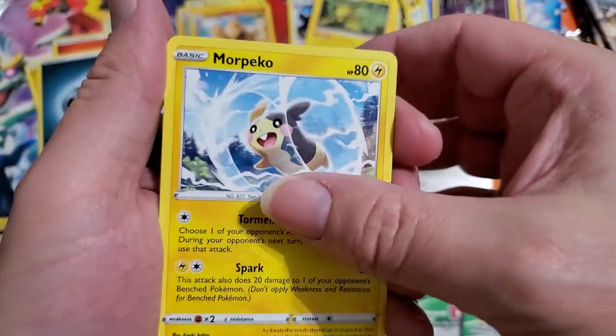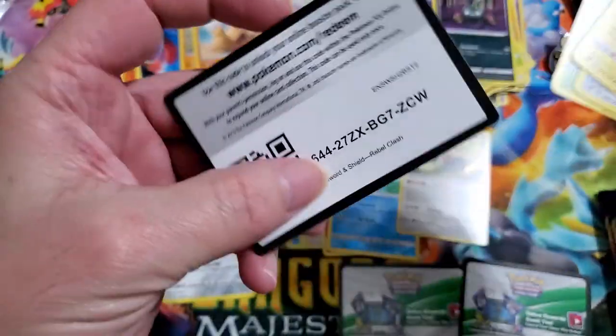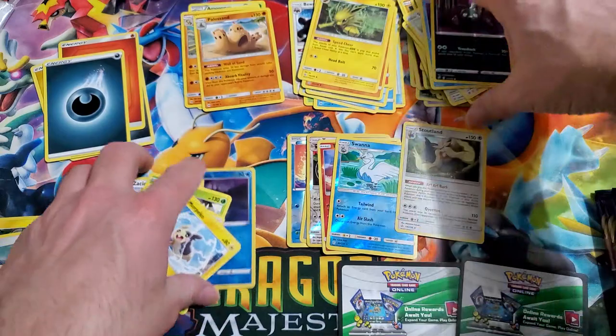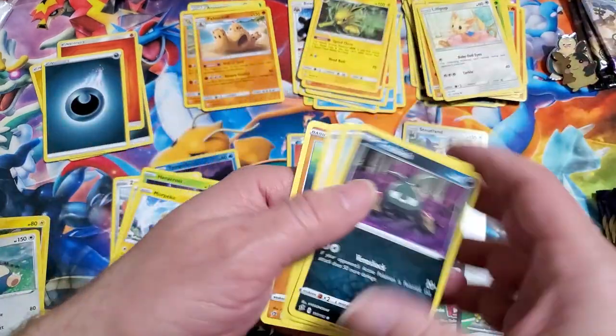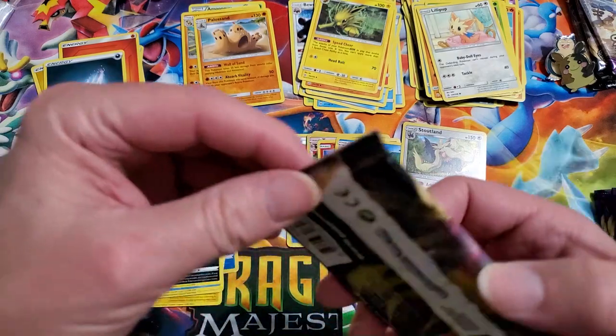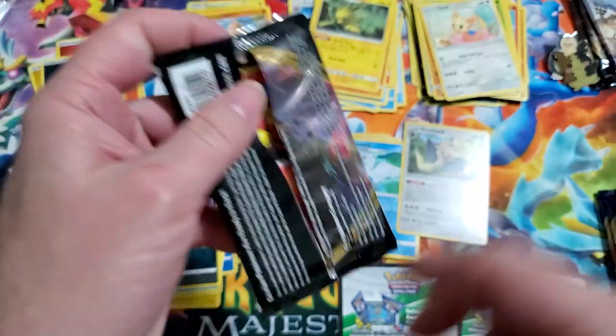Barboach, Squawkabilly, and this is Rebel Clash. Applin, Time Puzzle, Trubbish - ooh reverse Time Puzzle. Ooh, Starmie - that's a beautiful rare there. Scoop Up Net and Heracross. I actually need to put these guys to the side because I'm trying to collect this set. I'm just gonna stack them there. Rebel Clash, same as Sword and Shield - not collecting any of the others.